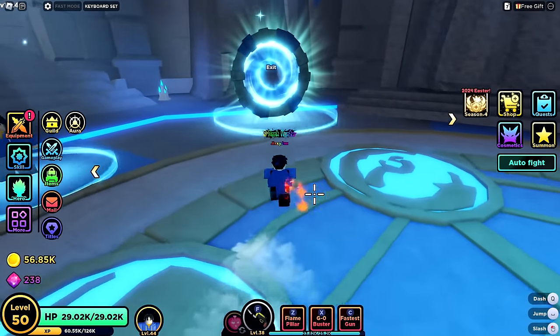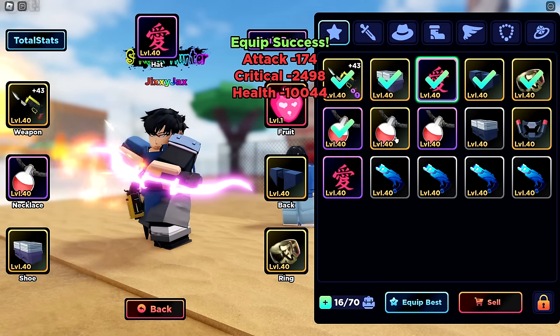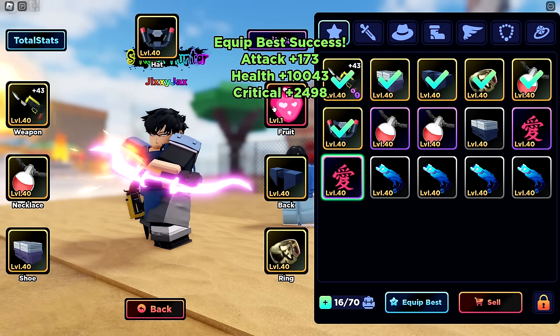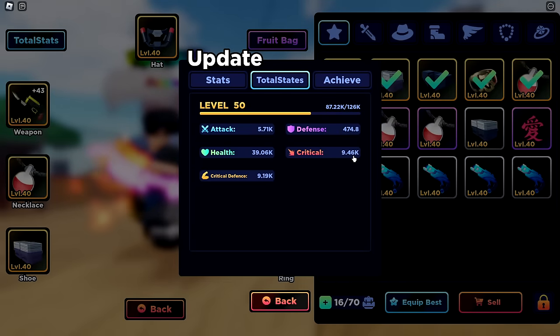I managed to get the boss stuck somehow — perfectly fine with this outcome. That was a lot of damage, but victory is ours. We are now an S rank hunter! And I just got the last two legendary pieces — I now have all 10 legendary items. Look at the stat bonuses from equipping both. We have almost 10,000 critical and all these other stats. We're doing so good, I'm so happy.